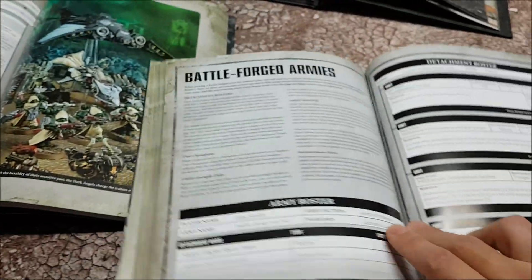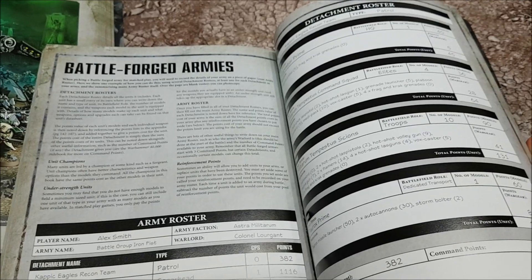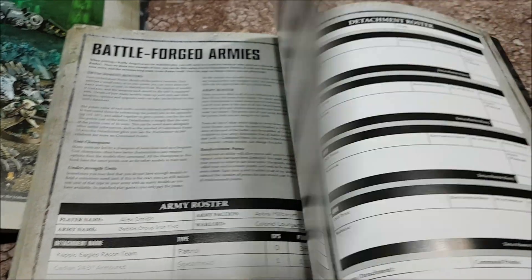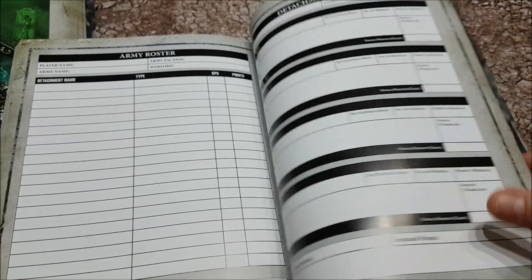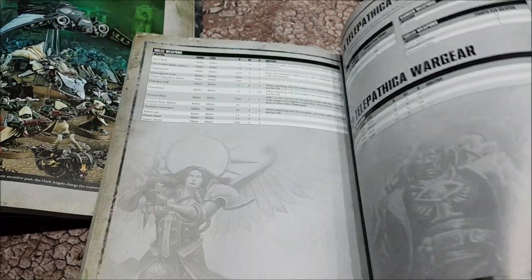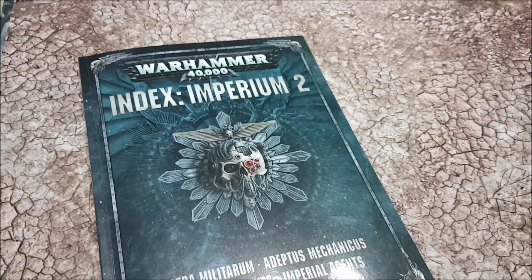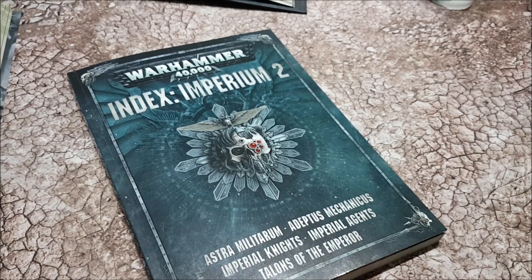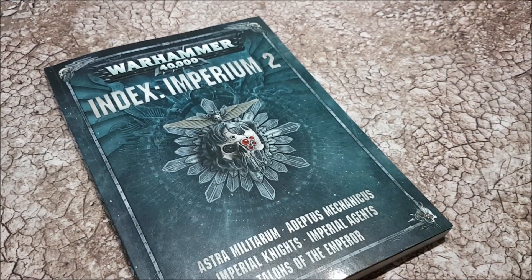At the back of the index it shows you how to make a Battle Forged army, walking you through the process with a page you can scan or print out and fill in yourself. Then we have the points values and reference sheets for all the war gear. And that's what is in Index Imperium Book 2. Thank you very much for watching, happy wargaming.